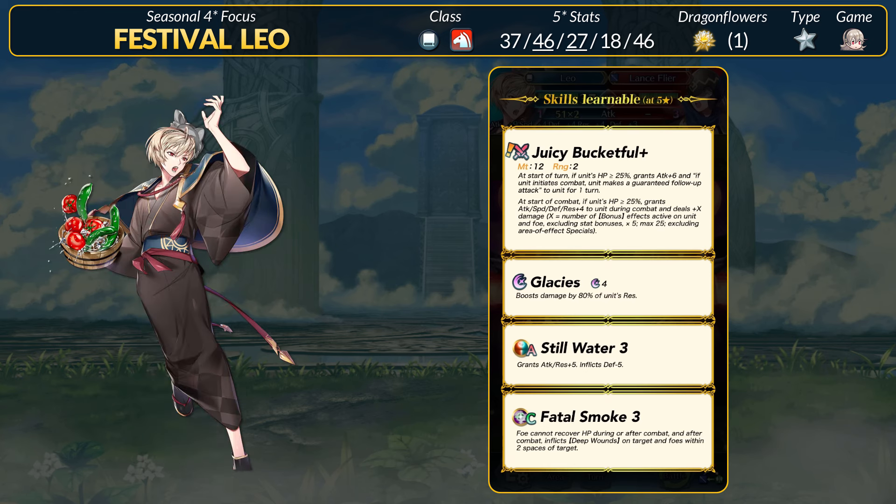For old skills, Leo rolls up with Glacies and Stillwater 3 to boost his best stats higher. His rare skill is Fatal Smoke 3 — the tier 4 version has the same anti-healing effects but also the anti-miracle part. We did just get Mythic Hatruin though, and her Divine Nectar status counters Fatal Smoke and Deep Runes.